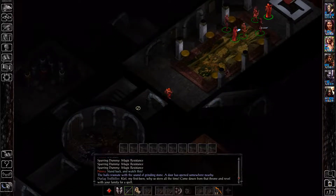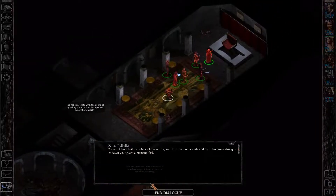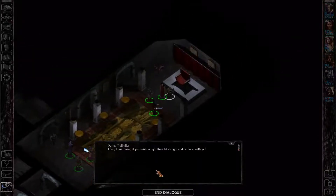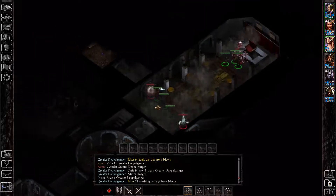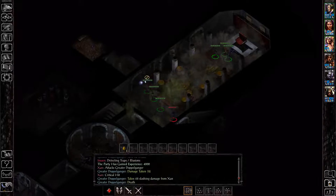Much like before, Durlag pops in, there's a little dialogue, and he calls in two adds. They all turn into doppelgangers. If you're not playing on story mode, you might want to fight these enemies outside of this room — you can pull them into the room up north to make the fight a lot easier. Otherwise you have to deal with this gas cloud, which is not good.